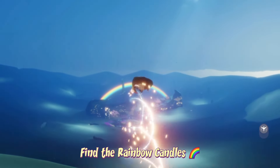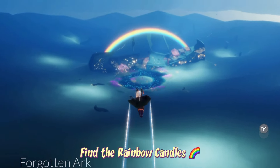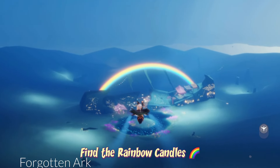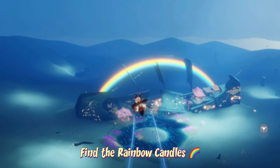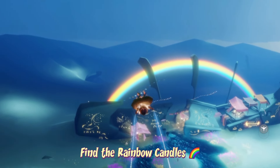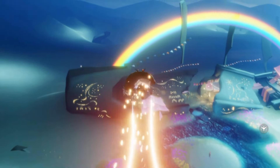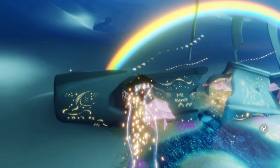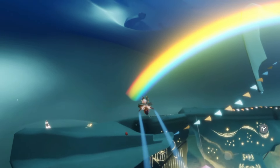The rainbow can be found in the Forgotten Arc. To get there, go immediately to the right hand side of the first area of Golden Wasteland — there will be a dock and a boat you can sit at and it will bring you there. Head towards the left hand side of the rainbow and there will be a big treasure candle. You don't even have to light it or pick it up, but we're going to pick up the treasure cake.